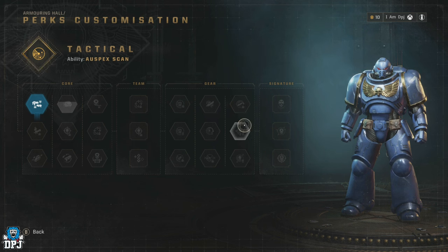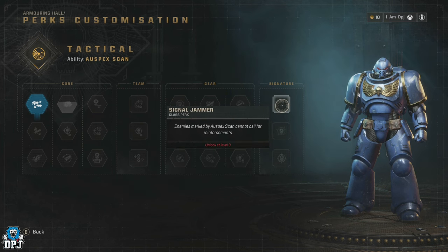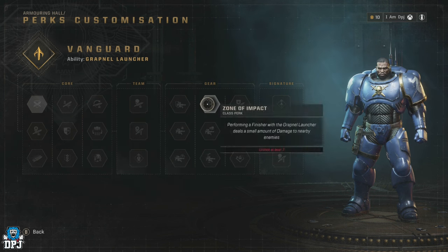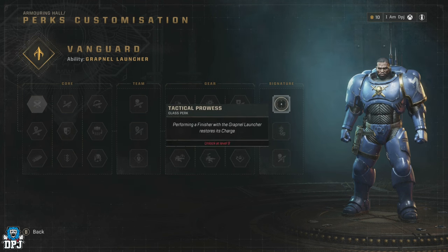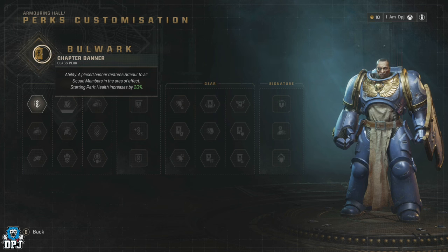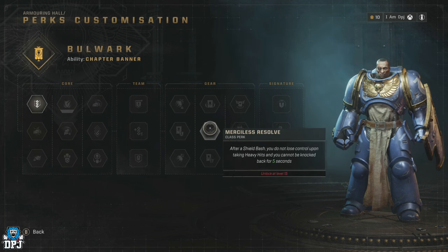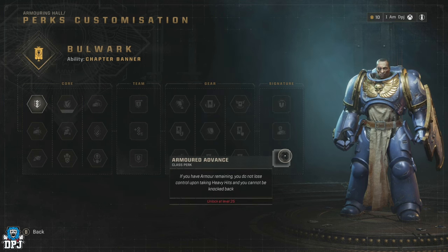Perks on these perk trees unlock from left to right, so you will need to unlock the top line first, then the second line, then the third line. Within each vertical column you can only select one perk, so fully maxed out you'll be able to have a total of 8 perks selected on your class. There are 4 categories for these perks: Core, Team, Gear and Signature. Core affects mainly your weapons and ammo. Team is the effect you can have on your team in regards to buffs. Gear affects your ability for the most part. And Signature perks offer major benefits tied to your class ability or overall gameplay style — each class has a few different directions they're meant to be built towards, and signatures go hand-in-hand with them.